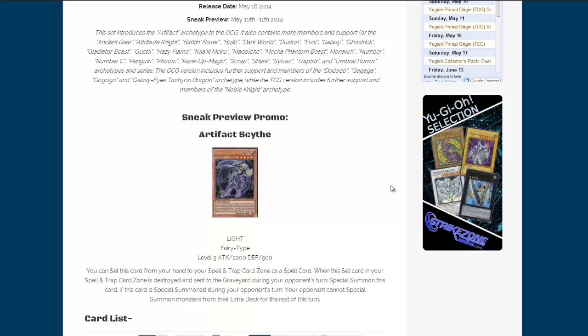Like the other Artifact cards, it has like a spirit or something holding the weapon — and a scythe. That's a pretty cool weapon to choose. Anyway, it is of course Light, Fairy type, Level 5, 2200 attack, 900 defense.